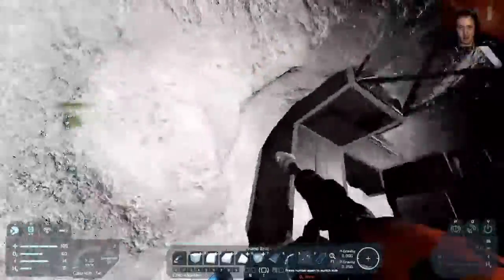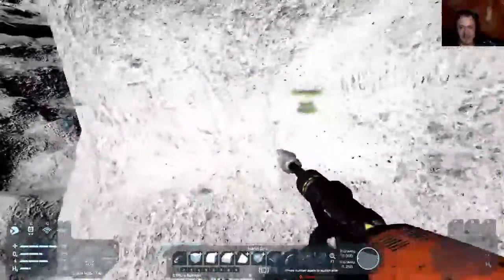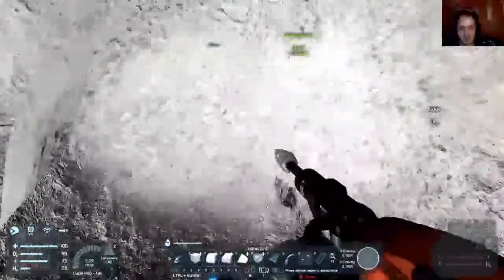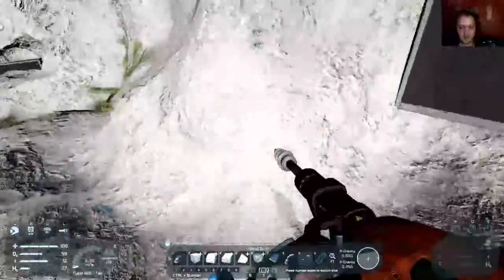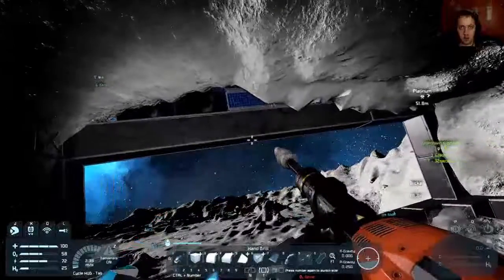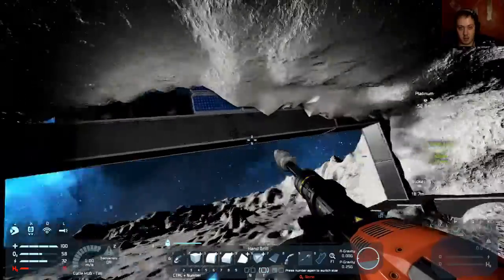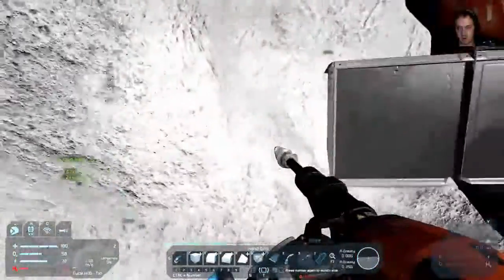So it doesn't just look like a cave with a cap on it. How many solar cells are we short? Right now there's like 260. I'll stay up here for a little bit then.